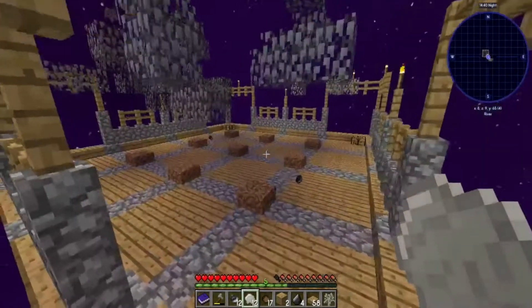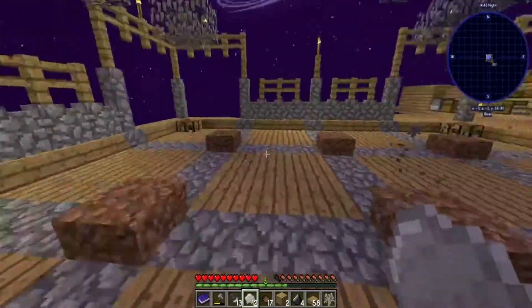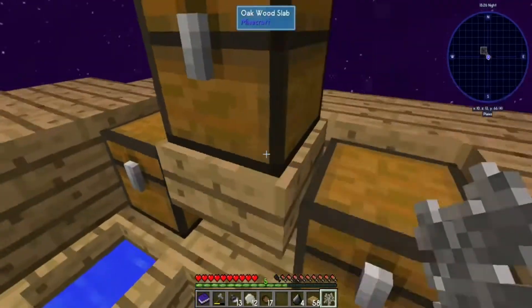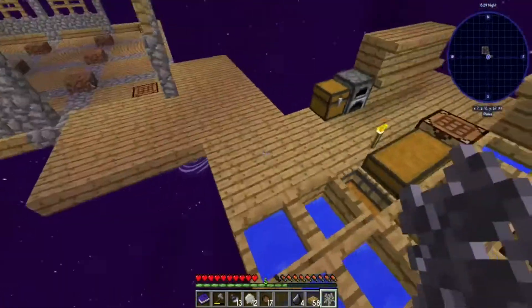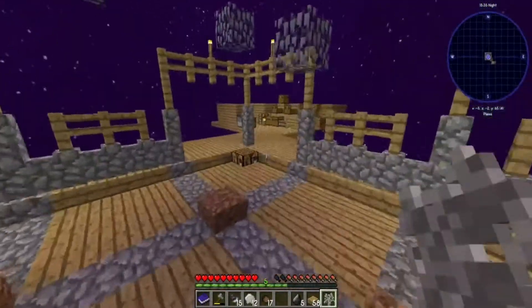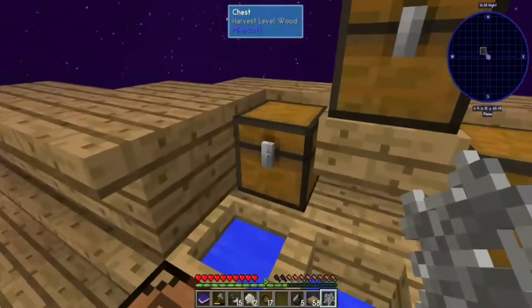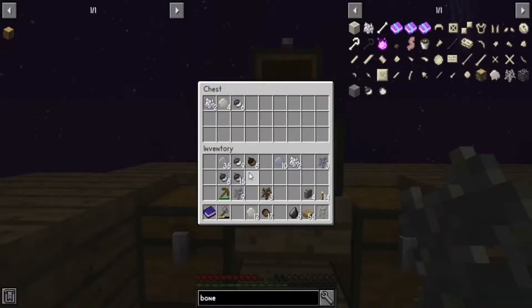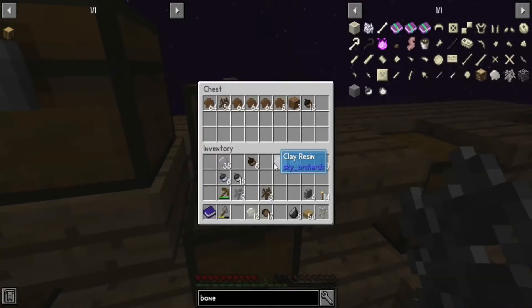I'll get back to you guys whenever I have a decent amount of these materials. Another thing I did was I separated all of the chests based on what tree they're actually involved with. The reason I did this was because a lot of the resin and acorns are starting to look similar, so it'd be really annoying to try to find a petrified acorn versus a gravel acorn. I decided to separate these so they don't blend in, so it's a little easier to actually find everything.